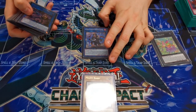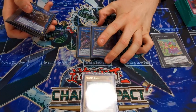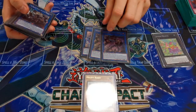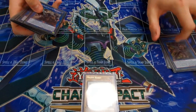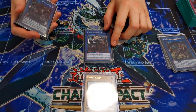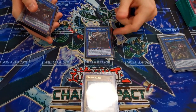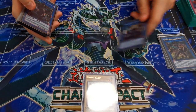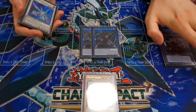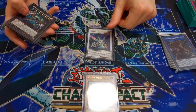For Tri-Brigade stuff: one Bear — good card, it's a beast so it gets around the Obedience Schooled lock. Two Ferrijit — it's a beast so you need it to get around the beast lock, and two is better in the grind game. One Rugal because you need the link three — in simplified game states it just gives you free advantage. Two Shuraig because it's a good card — banishes and searches.